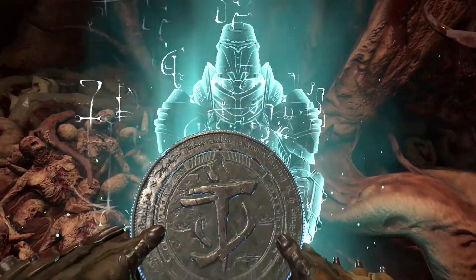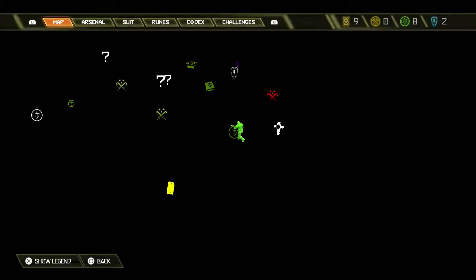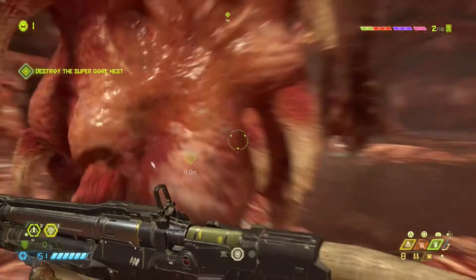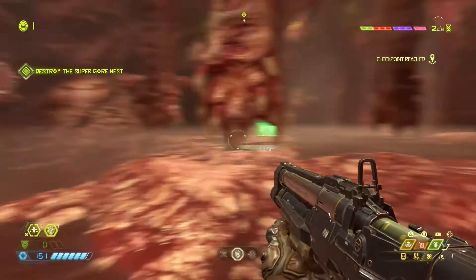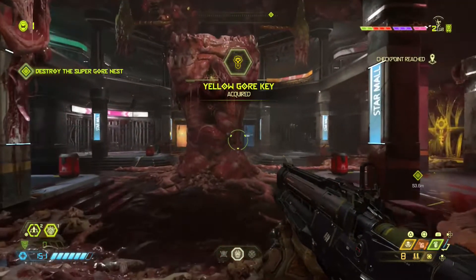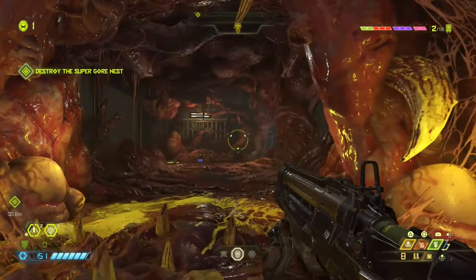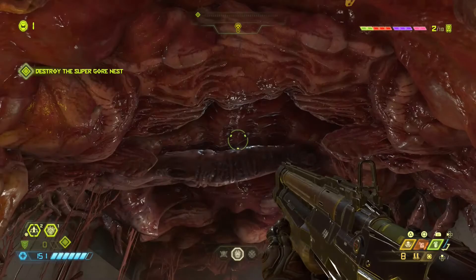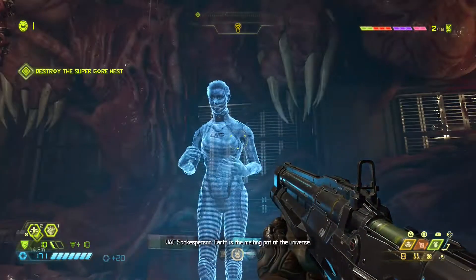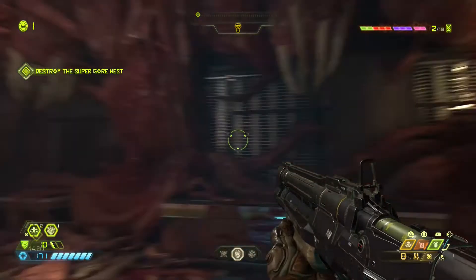Okay, I thought it was a room — sorry. Got that nice yellow item. And for a split second I thought there would be a demon — oh god, that looks disgusting.